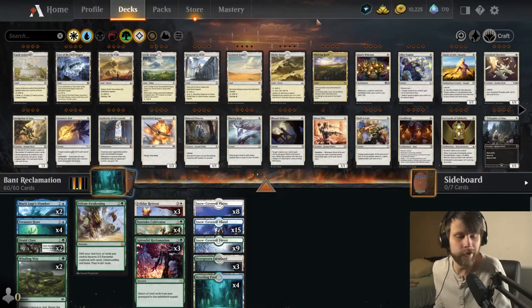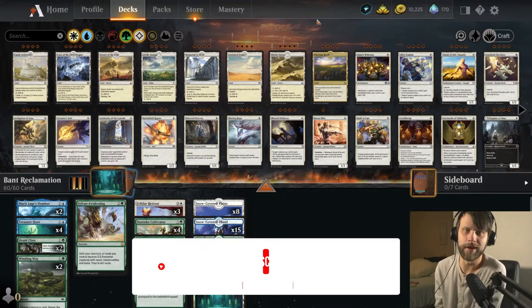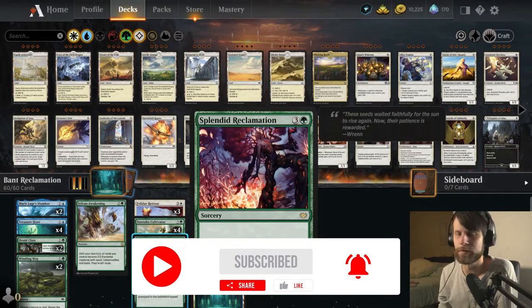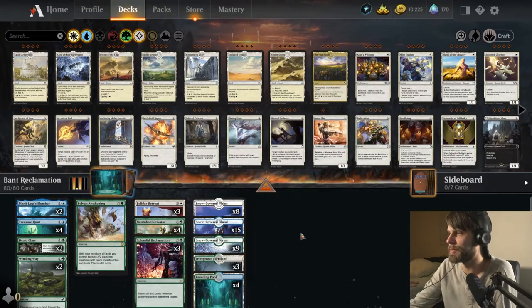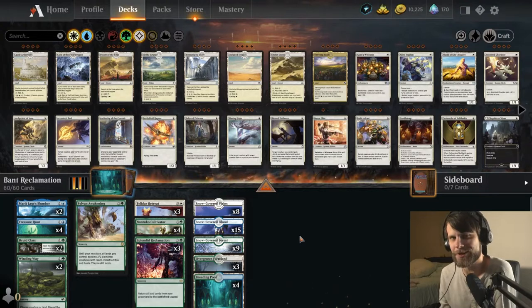What is going on everybody, and welcome back to another challenge week video. We are kicking things off with a really fun one. Splendid Reclamation is the challenge week build-around card for this week. We have already gotten a number of decks submitted, and we're starting off strong with breaded and fried from our Discord pulling out a really interesting list.